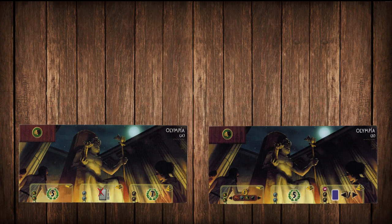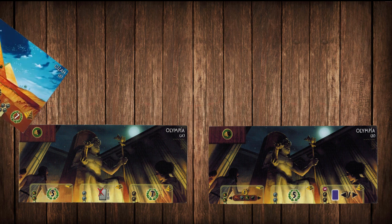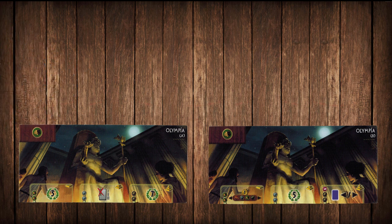Now Olympia. Side A feels way less risky and I find it to be better because of the extra points. But if you have someone that's going to be building tons of resources next to you, like Giza, side B can be pretty great.